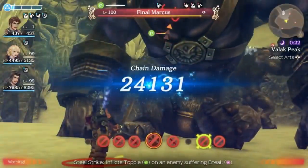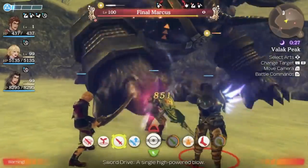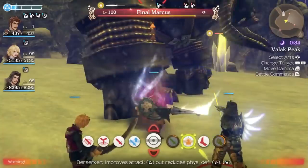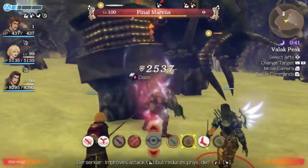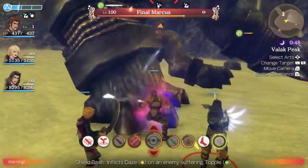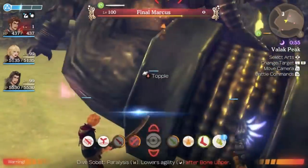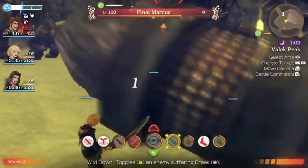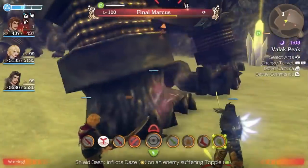Now for something absolutely ridiculous — my Ryne is level 1 and I'm going to command my party to stay behind me and defeat final Marcus by myself. How is this possible? With the cooldowns for Wild Down and Shield Bash reduced by the 15% bonus from Ricky, along with the Topple Plus and Daze Plus gems, I am able to keep him topple locked completely by myself. You cannot miss attacks on toppled enemies, so being level 1 does not matter at all. I had Shulk and Dunban break and topple the enemy in a chain attack, and from there Ryne can do the rest of the fight alone.